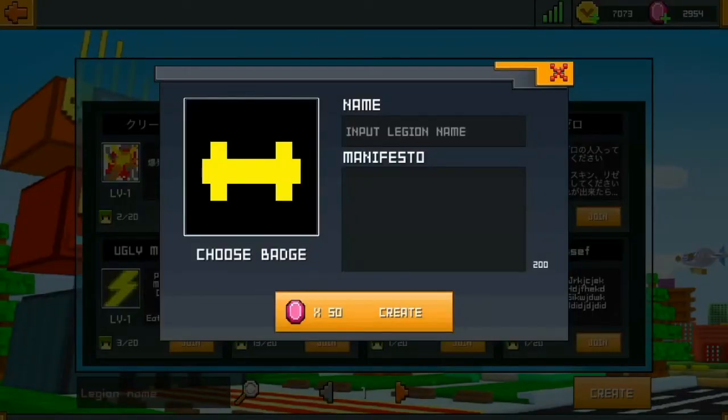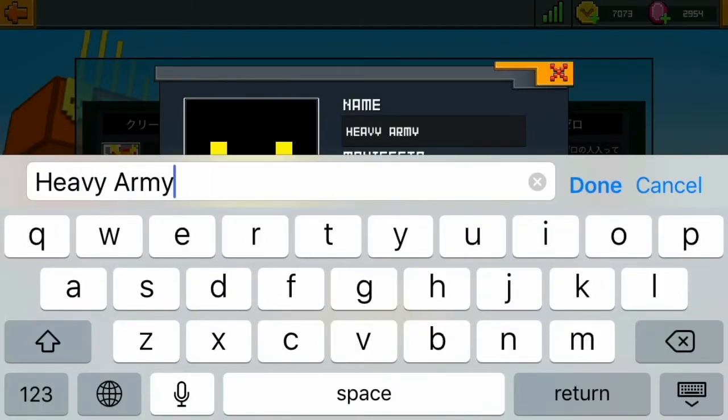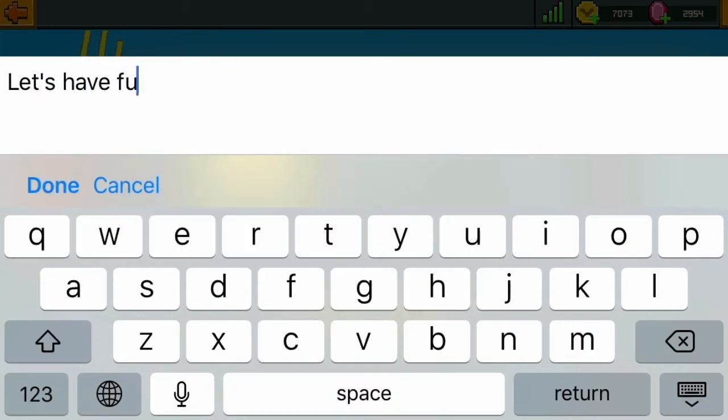The next step is to choose your legion name. The manifesto of the legion shouldn't be that long, because the other players can only see one or two sentences from their legion list.